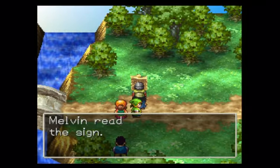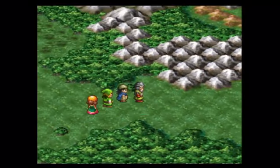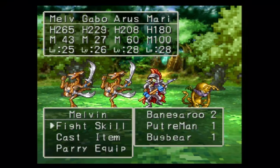What's the sign say? Probeena straight ahead. So this is Probeena, I guess, that we're going to be going to next. Let's make our way off this way. The monsters are somewhat the same here, but they are somewhat different, so we have new enemies.